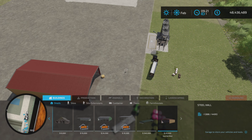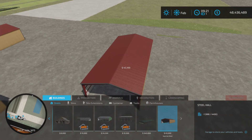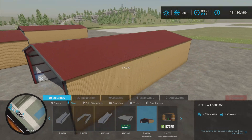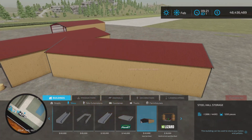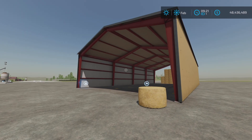It's 12.51 megabytes to download. The first shed is here — just a nice, normal little shed. But what I missed was under Silos, and there we go: we have a Steel Hall storage for 1200 bales or pallets. Very nice.